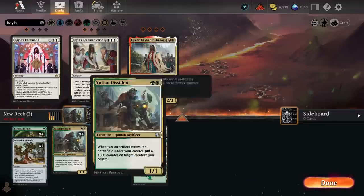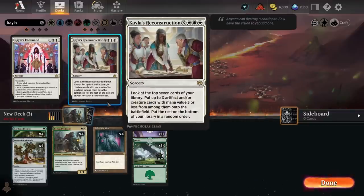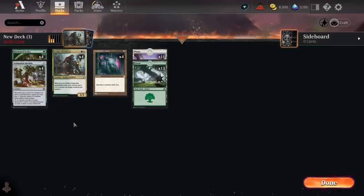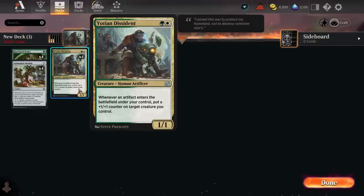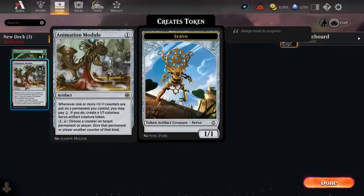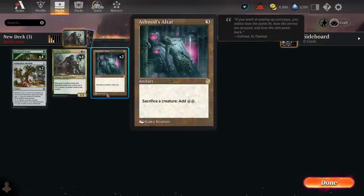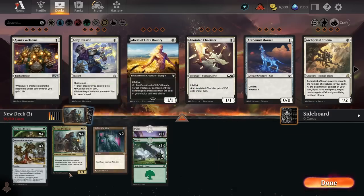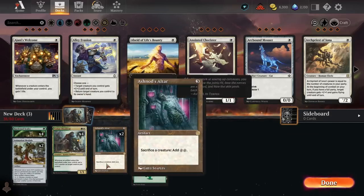With the combo inside a Hardened Scales deck, the first tricky thing is figuring out the card numbers. Yotian Dissident you can run as a 4-of fairly easily because it's just really good in the shell. Ashnod's Altar and Animation Module aren't cards you want in very high numbers because it leads to clunky draws. Animation Module could be a 2 or 3-of. Ashnod's Altar I really don't want to run more than 2 of because you don't want multiples. So you'll end up with slightly fewer combo pieces to avoid super clunky hands.